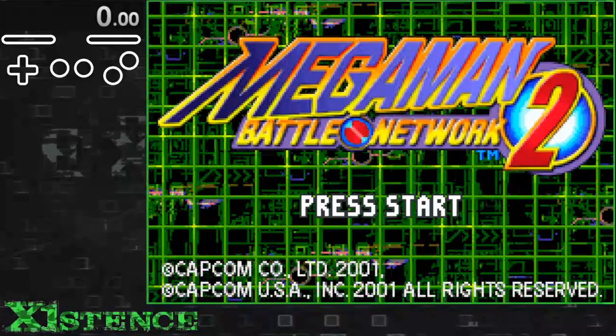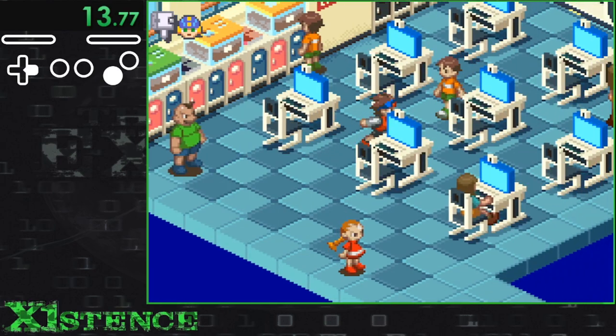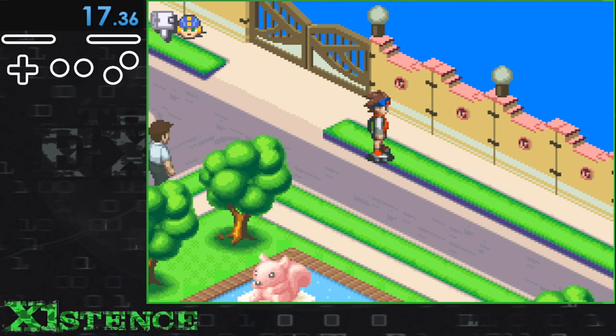Up next is BN2, which is definitely the shortest run. We start off in the school and need to talk to Dex again to progress, only this time we're supposed to go home for the tutorial, so we simply walk outside and touch those sweet green pixels. Took me 17 seconds.